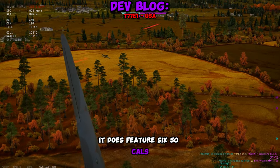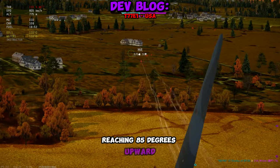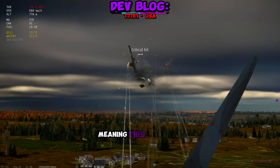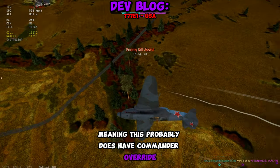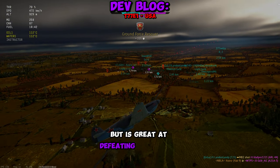It features .50 cals with a fast turret traverse and high elevation angles reaching 85 degrees upward. Two of your crew are exposed, but both can fire, meaning this probably does have commander override. The devs also note it has limited anti-tank ability, but it is great at defeating unarmored vehicles.